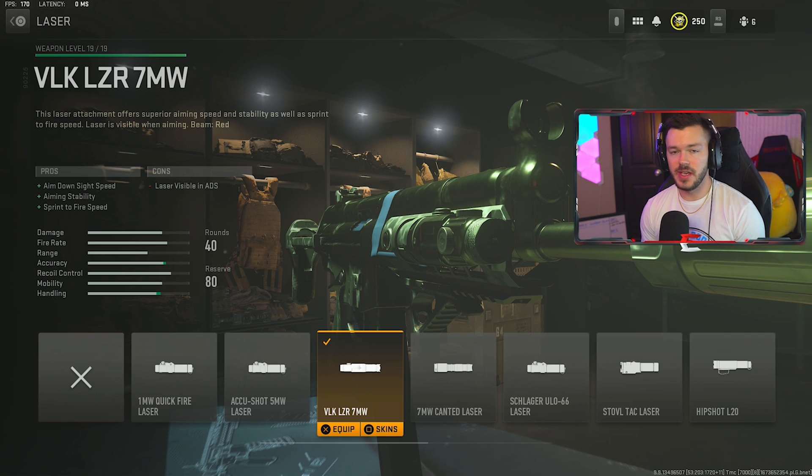For the last attachment we're running the Fennec Rubber Grip for sprint-to-fire speed and aim down sight speed, just to speed things up a little. It won't mess with your recoil control too much. The tune is negative 0.61 and negative 0.13. That's my full Fennec build — one of my favorites in multiplayer right now.